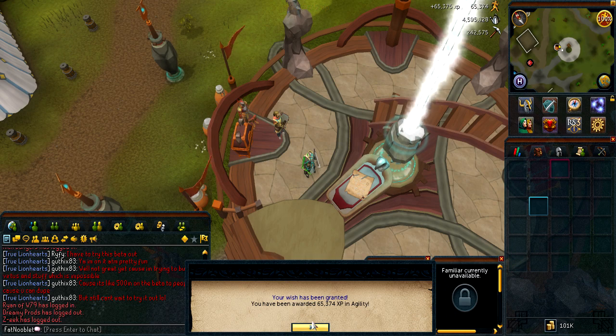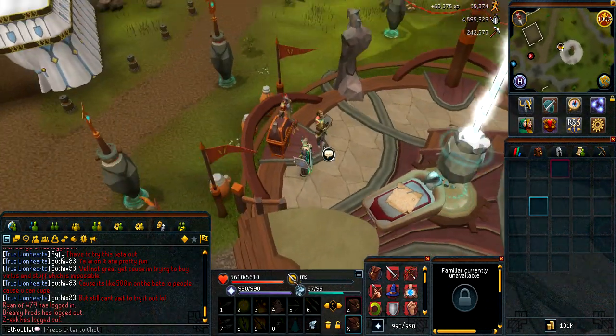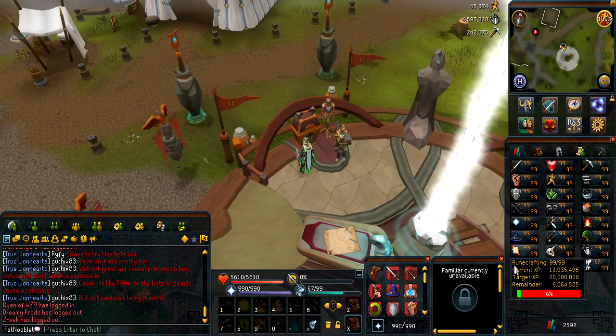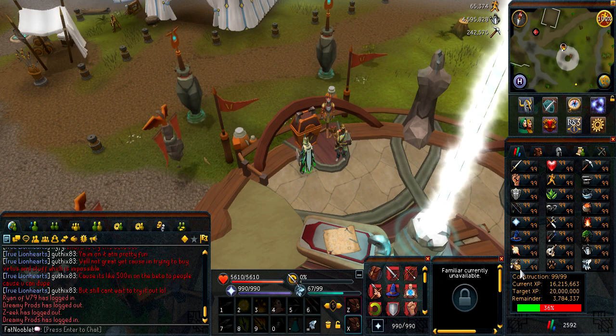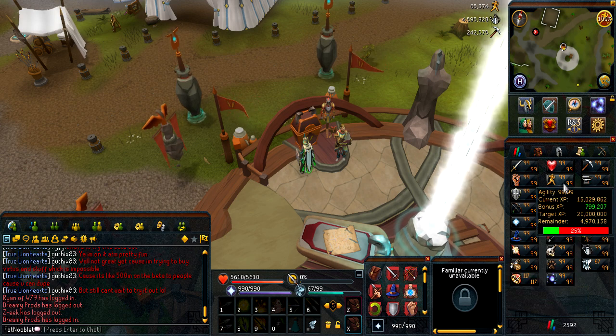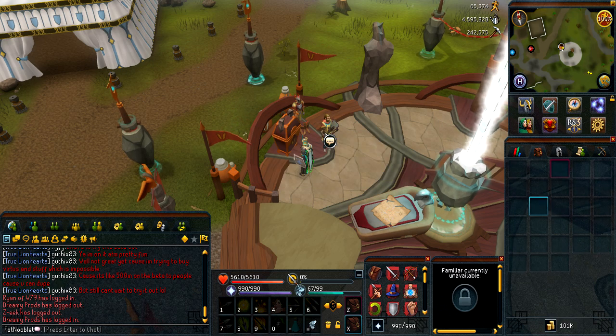65,000 — wow, that's actually really good. 65,000 from one lamp, that's some really good XP. Considering I got 16.2 mil construction from the event, I think I got 2 million or more experience from that event. I really liked it and enjoyed it. And then I'm also getting a bunch of agility — I just hit 15 million. That's amazing. Let's see what I get at the end.